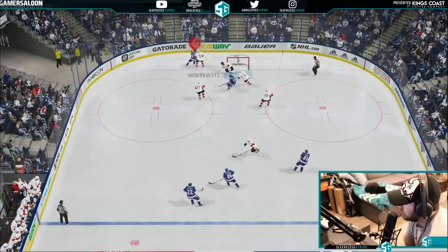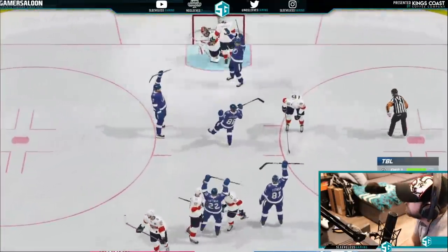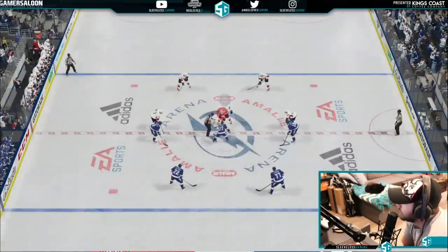Here's what we're looking for: an opponent using collapsing protect net, only pressuring with one player — usually the user-controlled player — behind the net. When you use Behind the Net, you want to cycle back and forth between the two AI guys down behind the goal line. What's going to happen is the third guy, usually the centerman, will rotate in front of the net for an easy tap-in. A simple rotate out in front leaves him wide open. This is the most basic Behind the Net play and should be your main focus with this strategy.